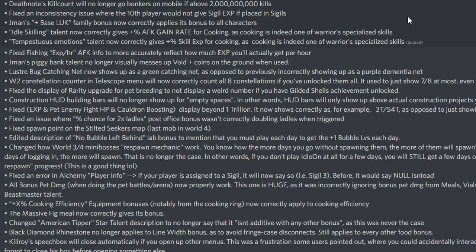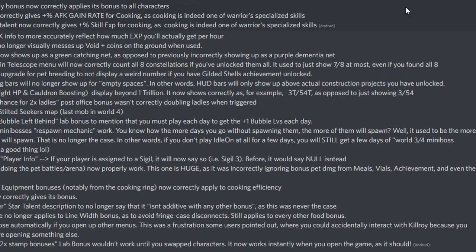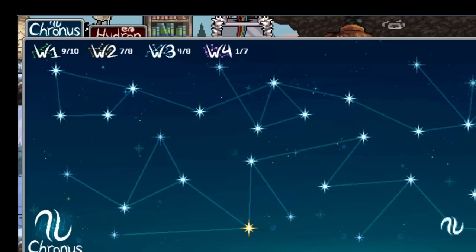Fixed an inconsistency where the 10th player would not give sigil XP if placed in sigils. Journeyman's base luck family bonus now correctly applies to all characters. Idle skilling talent now correctly gives AFK gain rate for cooking. Tempestuous emotions talent now correctly gives killing XP for cooking for warriors. Fixed fishing XP AFK to more accurately reflect actual XP gained. Jman's piggy banked talent no longer visually messes up void coins on the ground. Lustre bug catching net now shows up as a green net instead of the previously purple dimension net. World 2 constellation counter in the telescope menu will now correctly count all eight constellations.